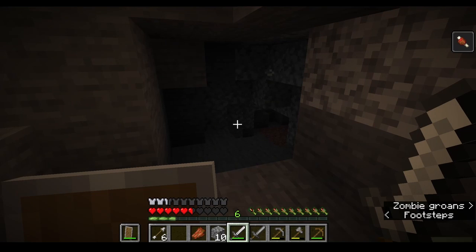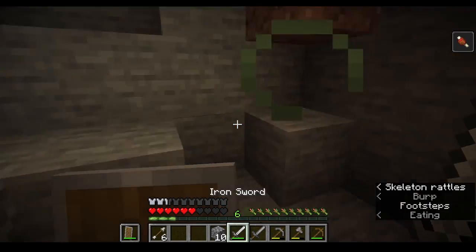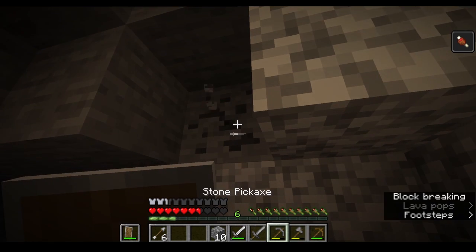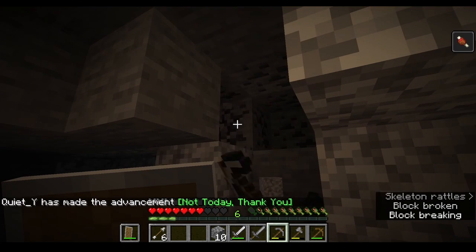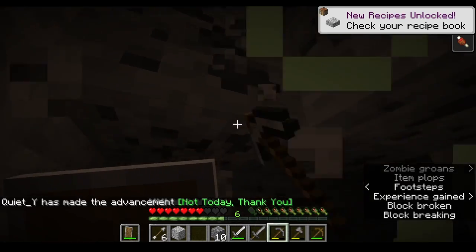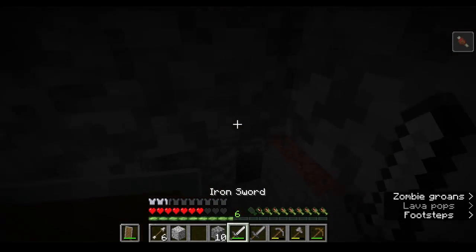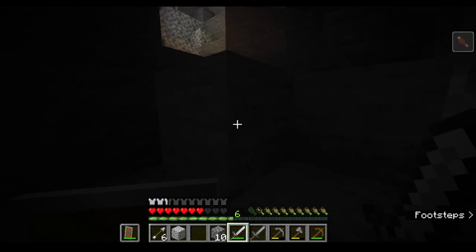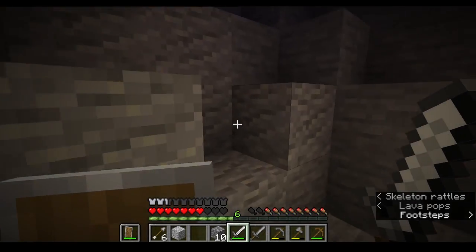I have like 20 mobs on me. I'm in a hole — it's probably better than being out there right now. I have like five zombies and two skeletons. A little bit more coal. These guys probably can't see anything in here, so let me just get out of this hole.